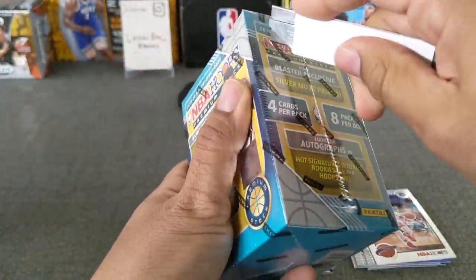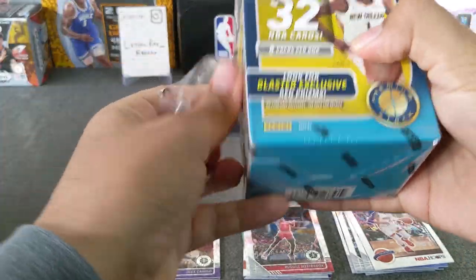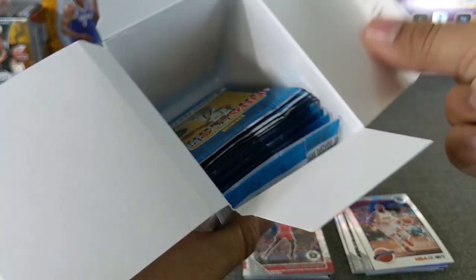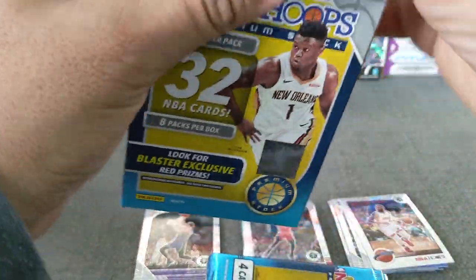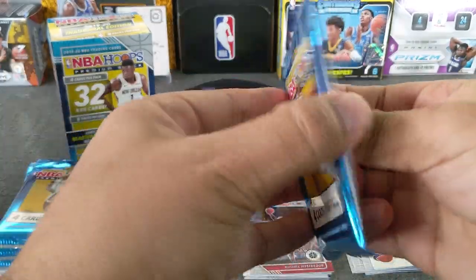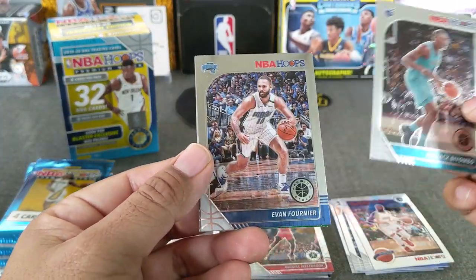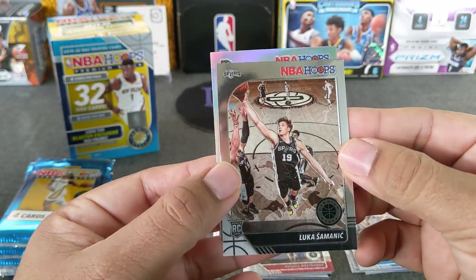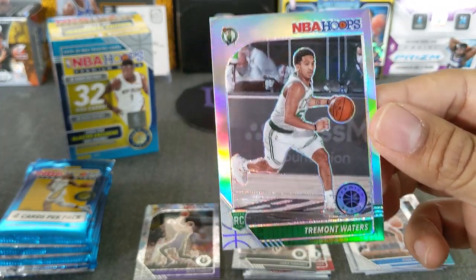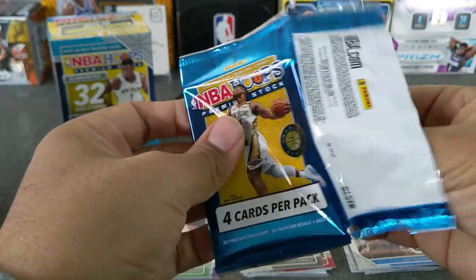Let's go with the blaster now. This is the inaugural edition blue box — four cards per pack, eight packs per box. What do you guys think about this version? You like it? Dislike it? We got Biombo, Fournier, Luka rookie — and a Celtics rookie, Tremont Waters silver. So we got our first rookie silver. Centering is pretty off, but at least it's a rookie silver. Not the one we're looking for, but regardless — rookie silver.